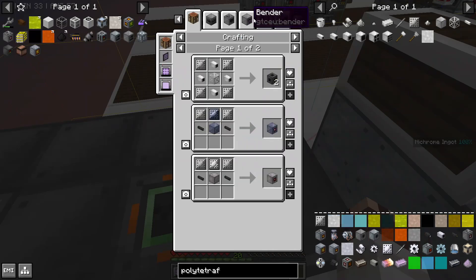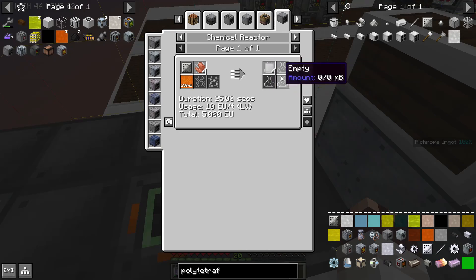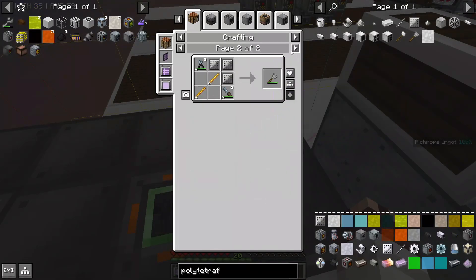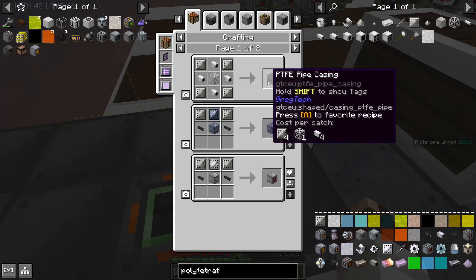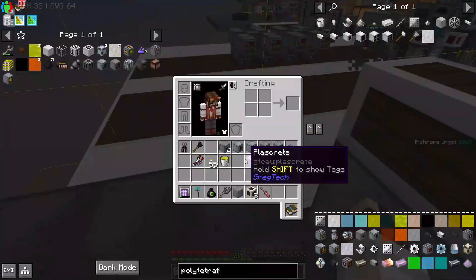Its particular quirk is that it needs polytetrafluoroethylene, otherwise known as PTFE. Polytetrafluoroethylene makes the next tier of plastic, which is useful for making plastic circuit boards better, but is also used for PTFE pipe casings used in this multi-block, and of course the chemically inert PTFE machine casings.